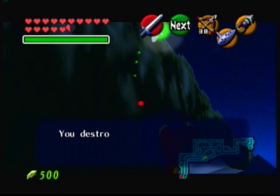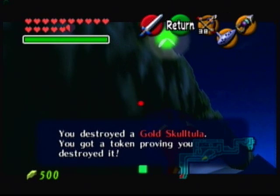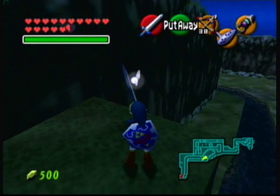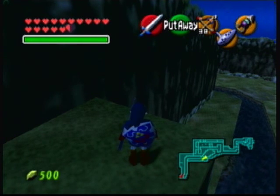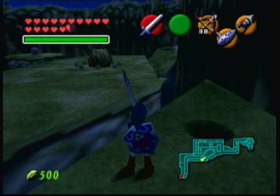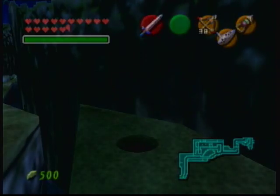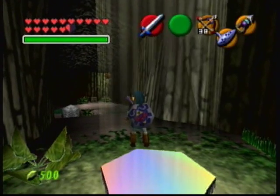Okay. I destroyed a golden skulltula. You got a token proving you did it. Now where's the last one? Because that's the one that matters. And I can't seem to think of where it is. Hmm. Is it in here? Actually, because I remember him being in a similar place.